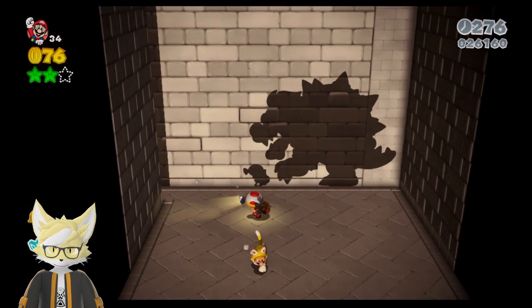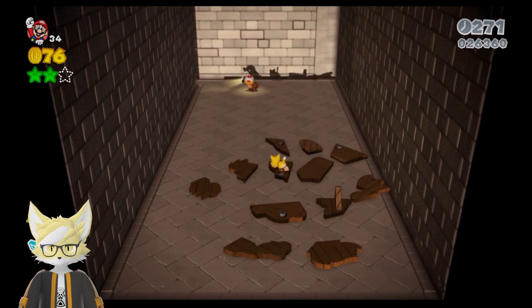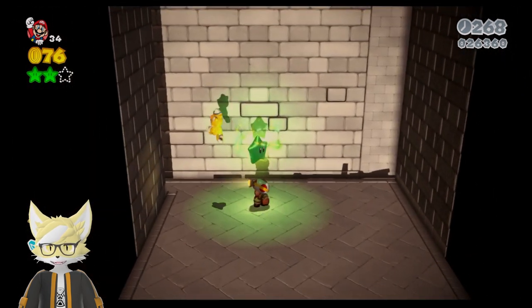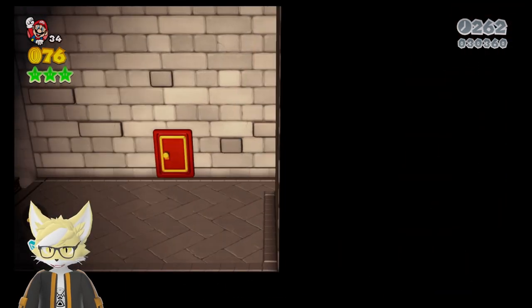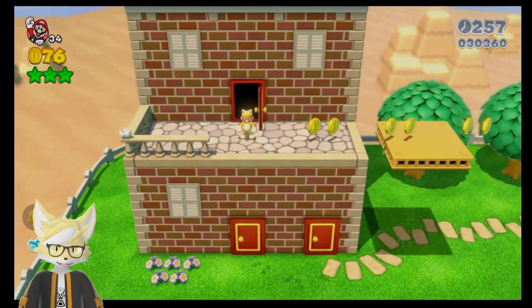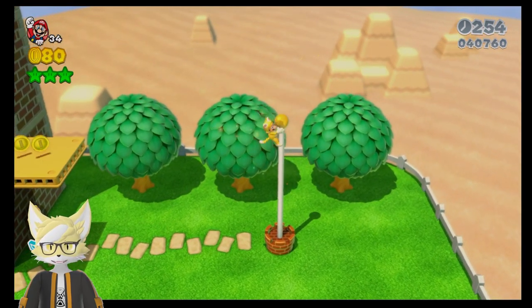Where's Captain Toad? Oh god, Bowser! Don't worry Toad, I got— there you go. Come on Captain Toad, you're supposed to be fearless, not be scared by a cardboard Bowser! Come on. I guess every great hero needs a weakness, right? Apparently Captain Toad is scared even by the visage of Bowser.